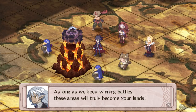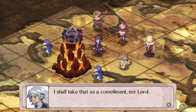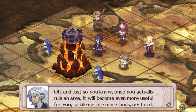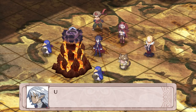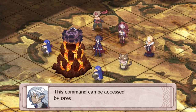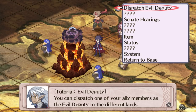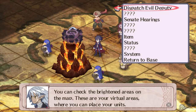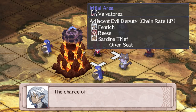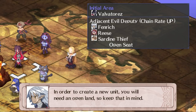Tutorial Evil Deputy: you can dispatch one of your ally members as the evil deputy to the different lands. You can check the brightened areas on the map — these are your virtual areas where you can place your units. The chance of a team attack will increase if you place two allies next to each other. It's basically the same as what I had previously in Disgaea 3 with the classrooms. You can only place one unit on each land, and in order to create a new unit you'll need an open land.